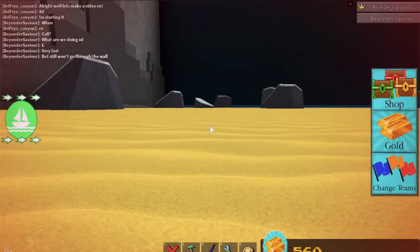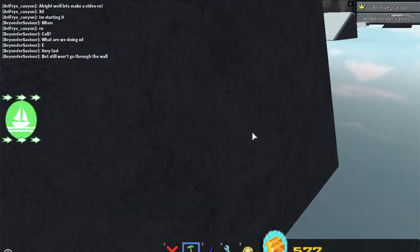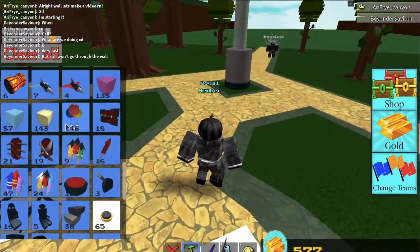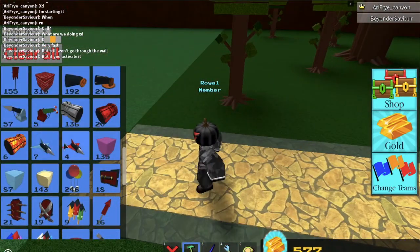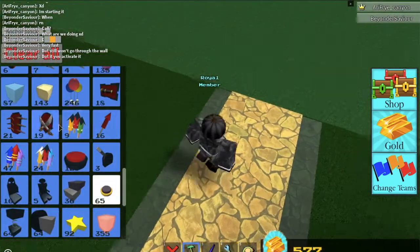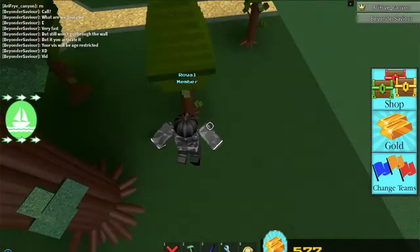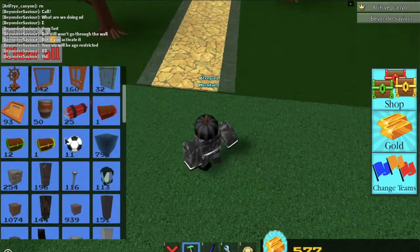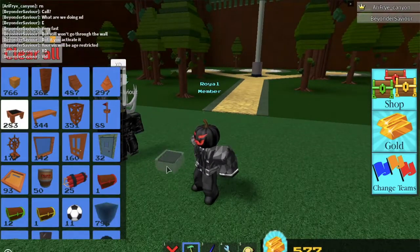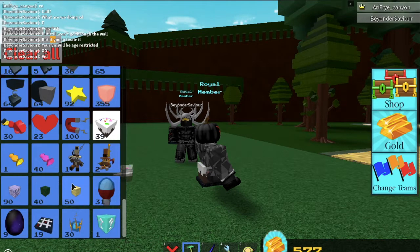If you guys need a fly glitch, I would highly recommend this one — especially if you don't have that many blocks. This literally just takes cakes, which you can get from codes, and pistons, which you can easily get for 600 gold or from the egg. And then the chair, which you start out with, so it's super easy.